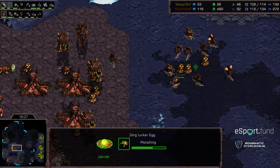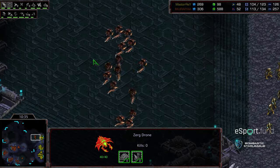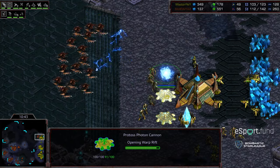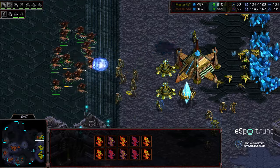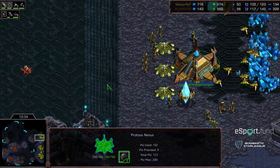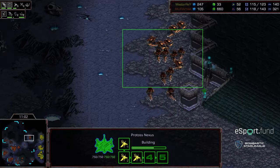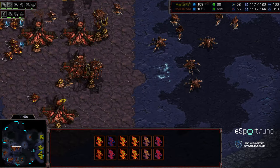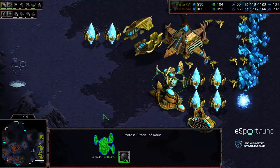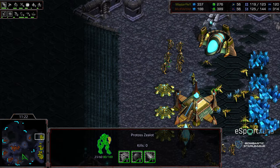Some lurkers being morphed. Jiraiya grabbing the expansion in the upper left, cycling towards the six o'clock base for an additional expansion to stay in the economic lead. He's abusing this high ground — a good psi storm there, and a pretty good dodge from Jiraiya. Just abusing the high ground, popping down, forcing psi storms, popping back out. He's macroing up and still ahead in supply. The question now is the upgrade situation — both players on one evolution chamber versus one forge.